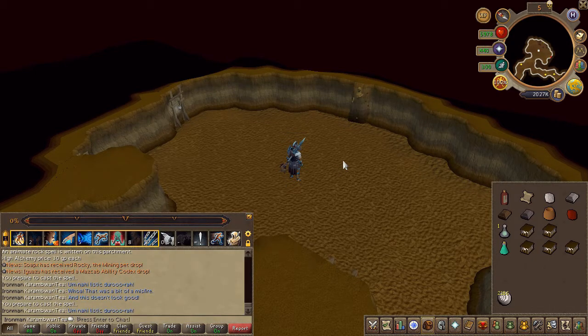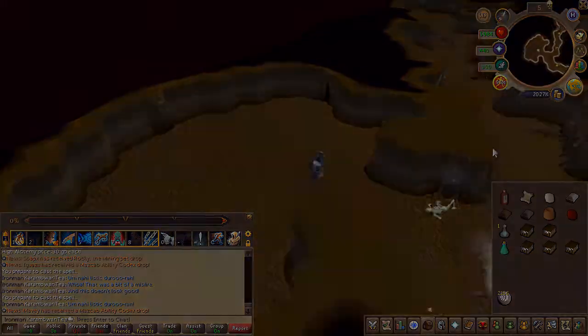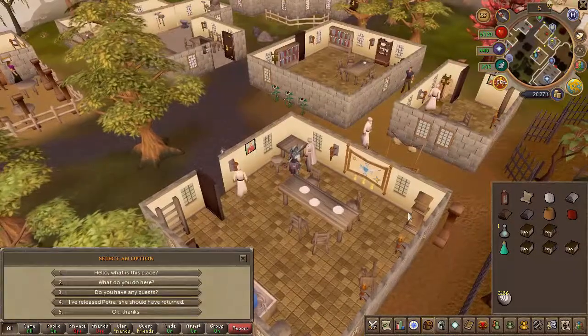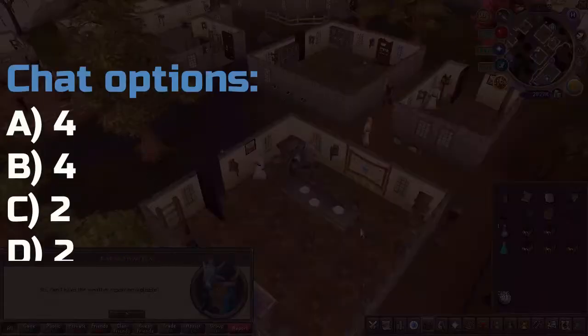With that done, teleport to Seers Village once again and speak to that seer with the strange name — Fontwy. Chat options are on screen.